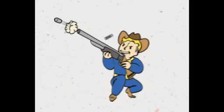Moving on to Perception level 2: Rifleman. There are five ranks — Rank 2 requires level 9, Rank 3 level 18, Rank 4 level 31, and Rank 5 level 46. All five ranks require only 2 Perception. Rank 1 makes non-automatic weapons do 20% more damage. Rank 2 gives a 40% damage increase and lets you ignore 15% of a target's armor. Rank 3 increases damage to 60% and you ignore 20% of armor.